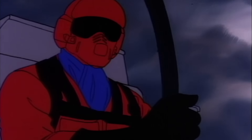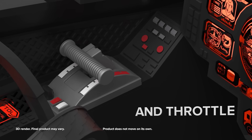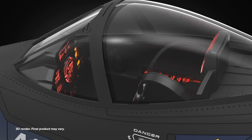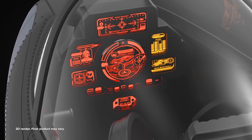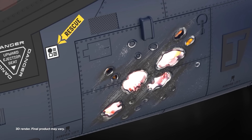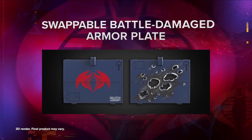He'll provide a tour of the lavish cockpit as well as the push-button illuminated instrument panel. That same button activates landing lights, and oh my, is that the warning indicator flashing? Never fear! You can easily repair your battle damaged hull with the swappable armor plate!